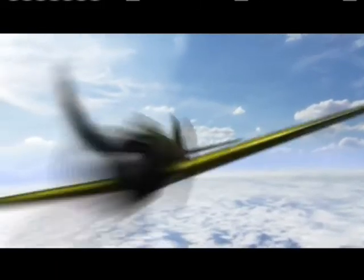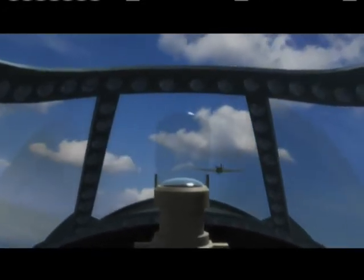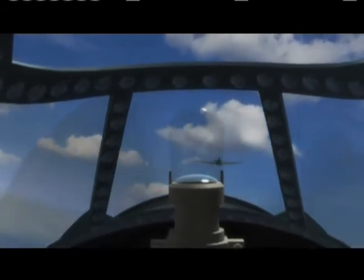Then, looking up, McWhorter spots another Zero at 1 o'clock high, 2,000 feet away. He pitches up and banks right on an intercept course — it looks like another easy kill. But suddenly he's jolted by a loud noise. He describes it: 'It's like standing in a metal shed and someone throws big handfuls of rocks against the outside. Very loud, and you can actually feel the impact of the bullets hitting.' A Zero is making a high-speed pass from above, raking his Hellcat with machine gun fire, but McWhorter is target-fixated and doesn't see it.